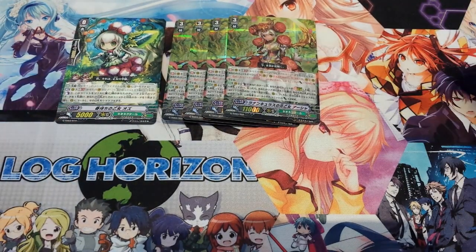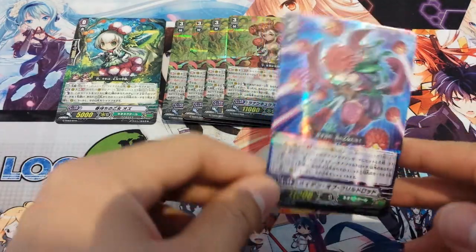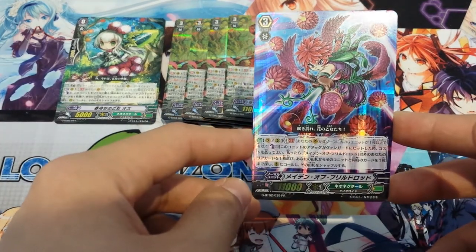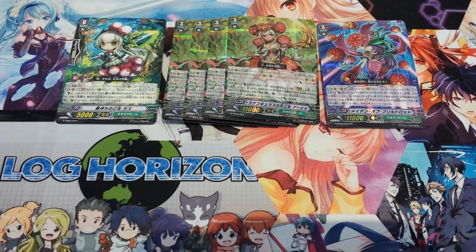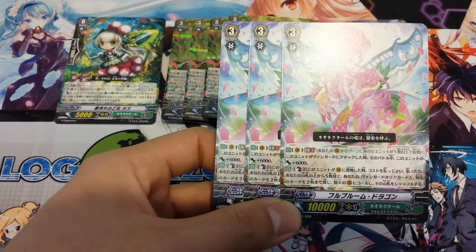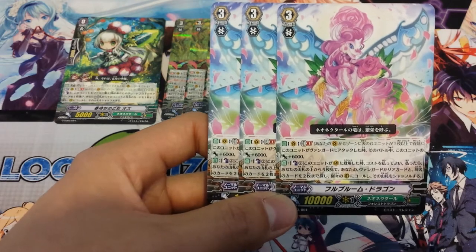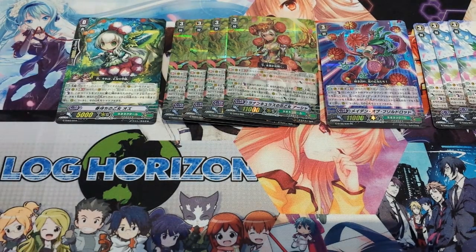We run 1 of the promo card, but this is also coming out in Booster Set 2 so you could easily get it. Her ability is that on Generation Break 1, when she hits the Vanguard, you can Counter Blast 1 and Superior Call one card other than this card from your rearguard. You could swap this out for the other card, whose ability is Generation Break 1 — she gains plus 6,000, and when called to the Rearguard Circle, you can Counter Blast 2 and look at the top 5 cards, then Superior Call up to 2 of the same card. That's pretty powerful because it doesn't have to hit, which is a big advantage.